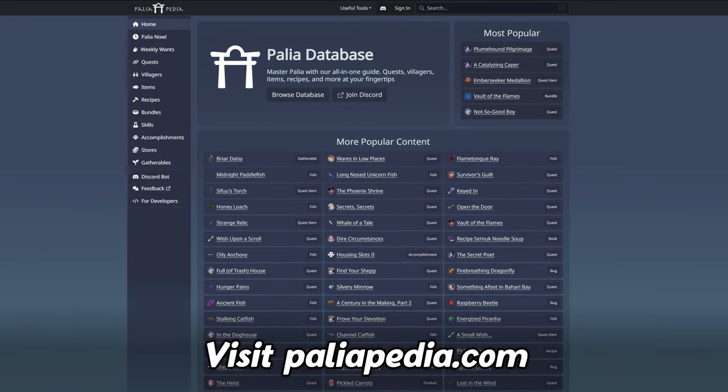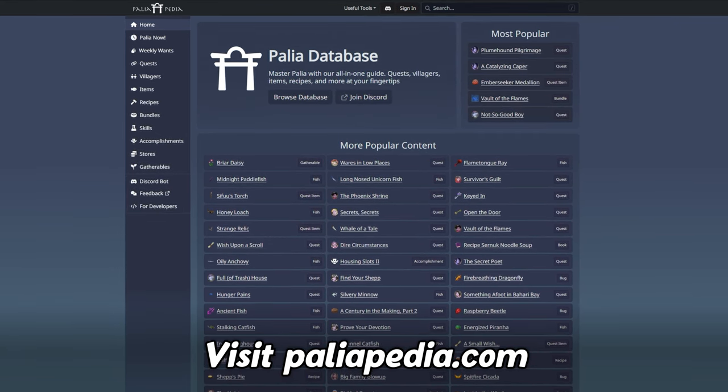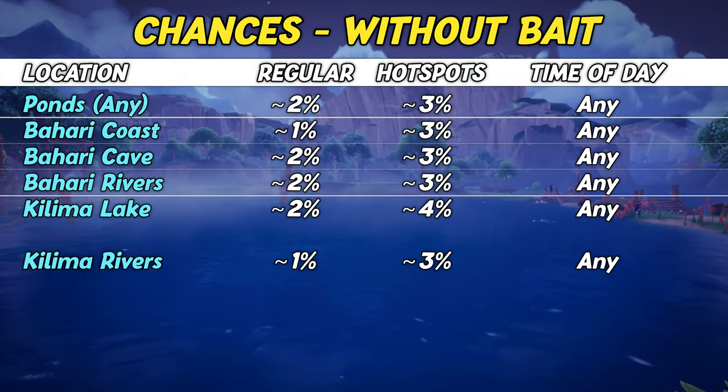However, we've found some interesting data on Paleopedia, a fan-made website that not only gathers data from the game, but also provides other useful tools. The data suggests that there is actually a difference depending on what bait you use and where you fish, even if the chances vary only slightly depending on what you do. Do keep in mind that the percentages in the Paleopedia database might be rounded, though the impact of that would be minimal.